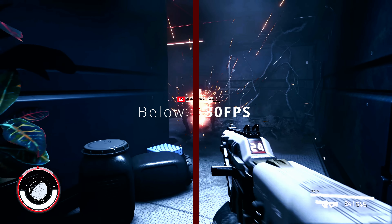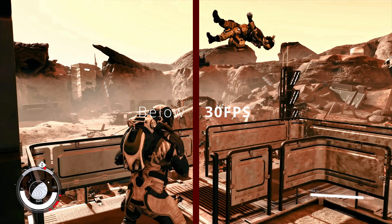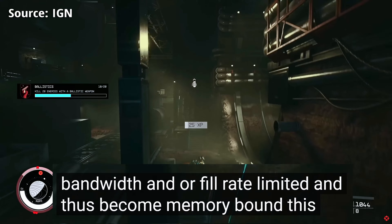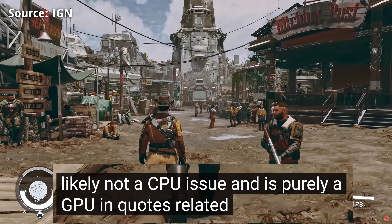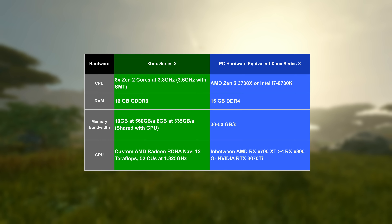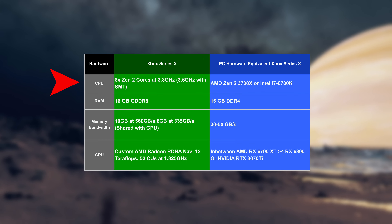In the demo, IGN was able to measure that Starfield dropped to 20 FPS during tight firefights. According to IGN, their educated guess was that it's a GPU-bound moment due to memory bandwidth. I would, however, argue that they're wrong, because the Xbox Series X hardware specs are equivalent to an AMD Zen 2 chip with 8 cores running at 3.6 GHz when SMT is on.